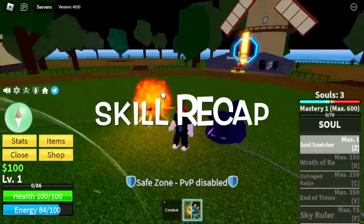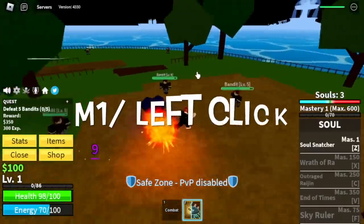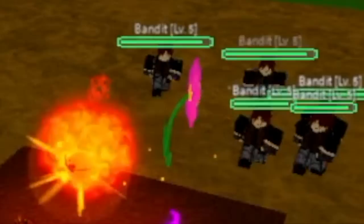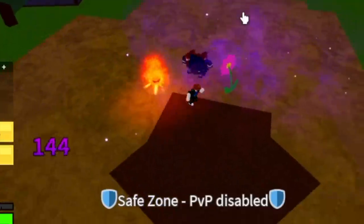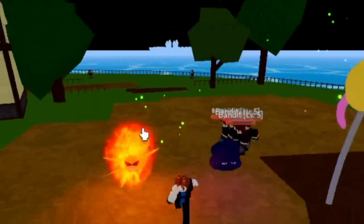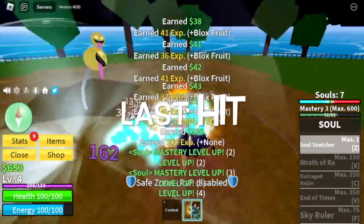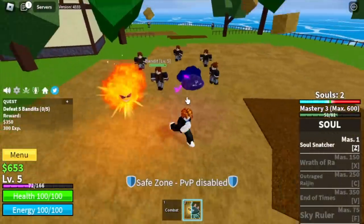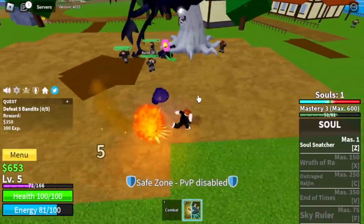Okay, so just a skill recap. Aside from the skills, this Soul Fruit has souls. As you can see, we have three. Just use your M1 or left click and you can summon a soul. There are three types. First up is the flower that damages the enemy. The other one is the lollipop — this one heals you. You can gather souls by using your Z-Skill, especially when you last hit them using your Soul Snatcher. The last type of soul is the tree — it stuns and has minimal damage. So we have a damage type, healer type, and a stun type of soul.